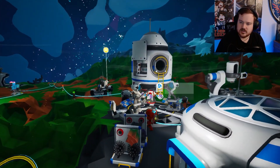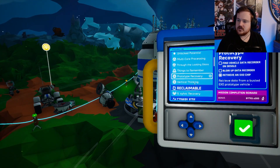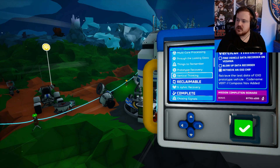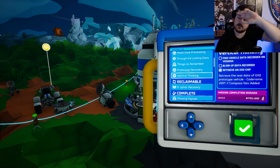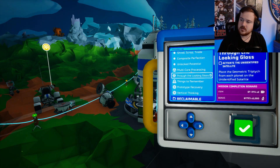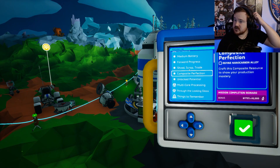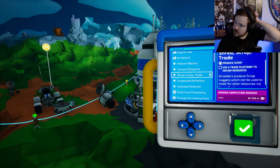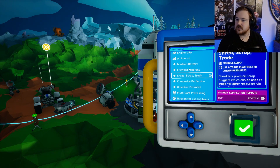Might as well plant all these here because if I'm crazy and it is actually here... do I still have all three hydrogens even if one's almost empty? Yeah, okay. Well, what can I do? Blow up a data recorder - I don't know where those would be or what they'd look like or how to look for them. Satellite? Cores? Schematics? Maybe. I guess I've got to make a trade platform.